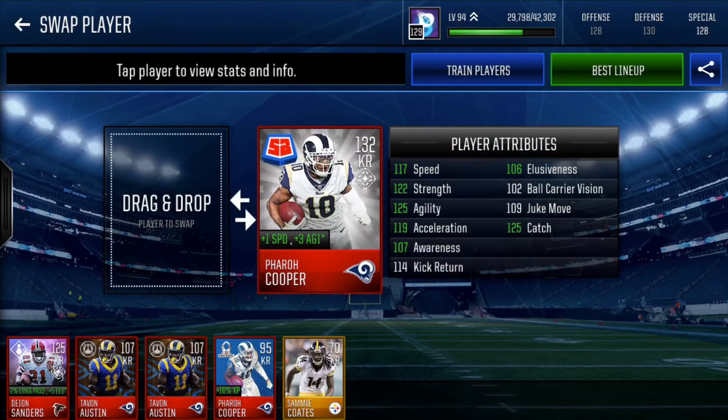Our kick returner is Summerblast Farrow Cooper — 132 overall, plus 1 speed, plus 3 agility. 117 speed, 114 kick return, 106 elusiveness, 102 ball carrier vision, 109 juke, and 125 catch.